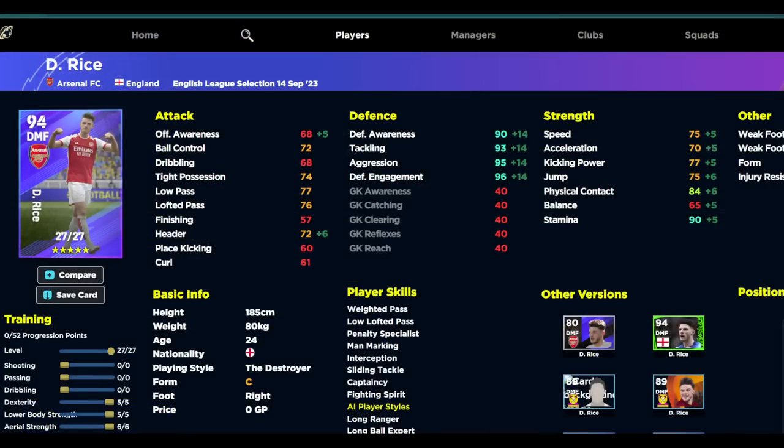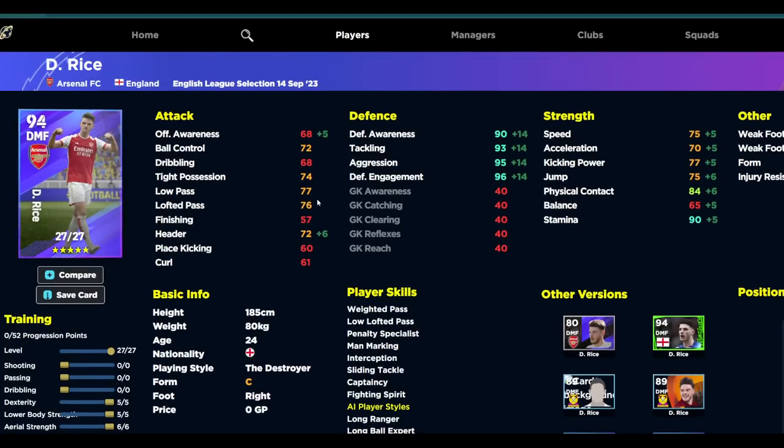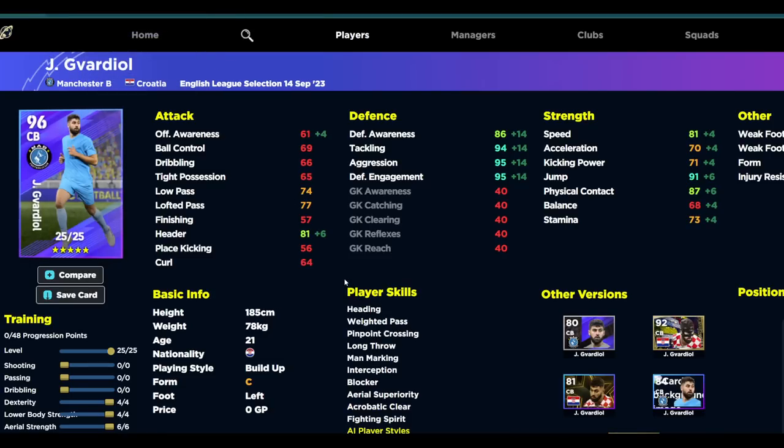The build for Declan Rice has 14 into defending, 6 into aerial strength, 5 and 5 into dexterity and lower body. Stamina is 90, speed is 75, acceleration is 70 — this is an all-rounder build. My thumbs up goes to Declan Rice and Gavardia as well. Gavardia has blocker, interception, man marking, aerial superiority, acrobatic clearance, fighting spirit, heading, and pinpoint crossing — an extremely good card. You can play him at left back too; this is a center back build.